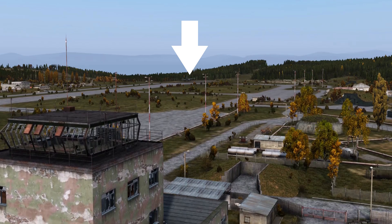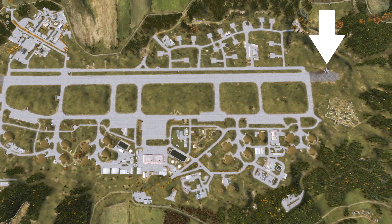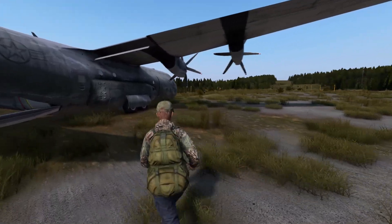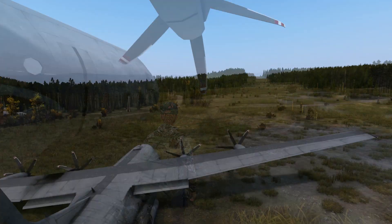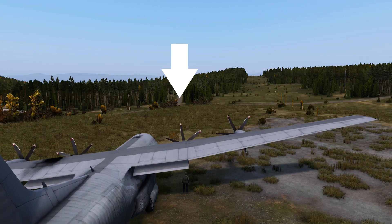To start, you need to find the crash plane on the north west side of the airfield. If you need any help, just look at the on-screen references. Once you get to the crash plane, you want to run in the direction the plane's pointing, and then you'll see a road. Once you get to the road, you can just follow that all the way down.